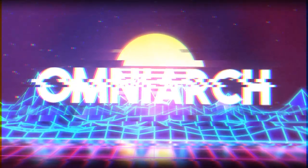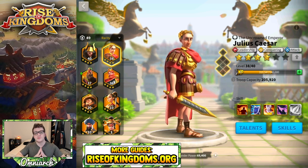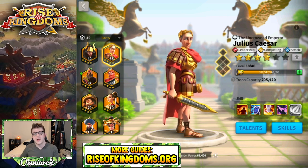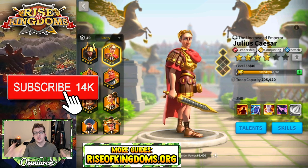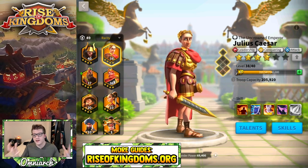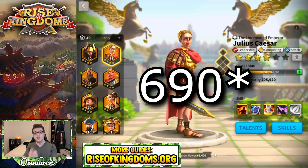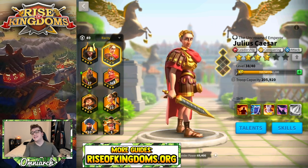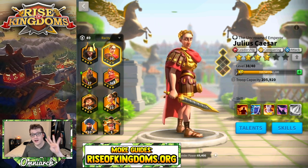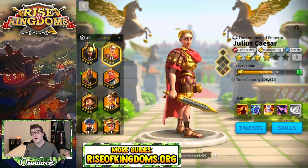A few weeks ago Lilith announced a new feature coming to Rise of Kingdoms that essentially allows players to choose a skill on a commander that they do not wish to upgrade the next time they add sculptures to that commander. This is a massive change to the skill system — it takes 600 legendary commander sculptures to get a commander to expertise, but only 380 to get three of the four skills to max at five points, so you save 310 legendary commander sculptures if you can avoid putting those sculptures into a skill that isn't very valuable.